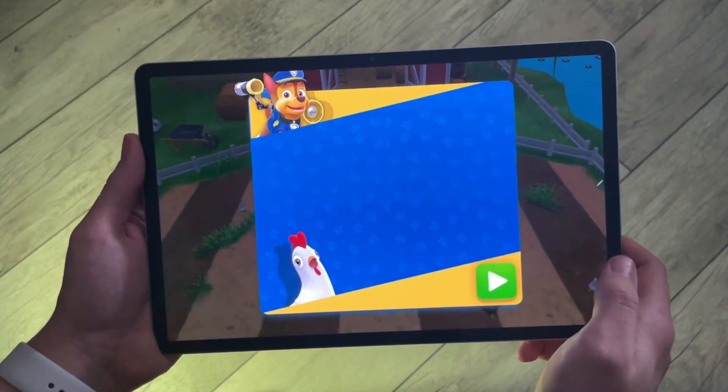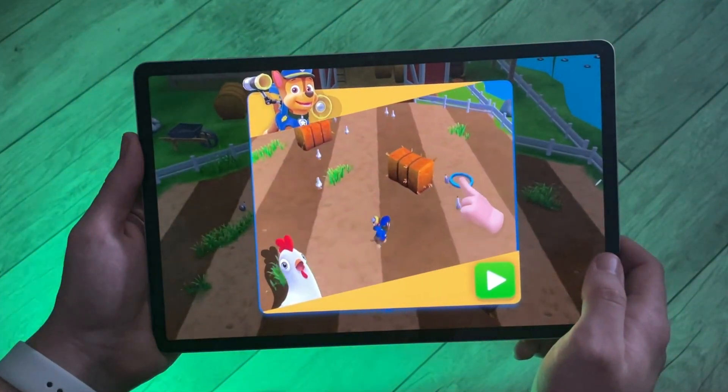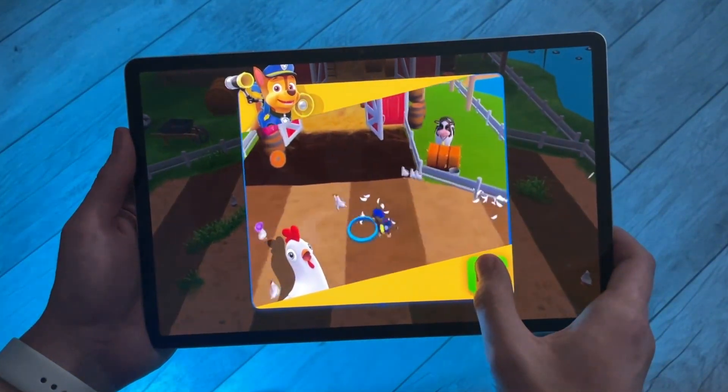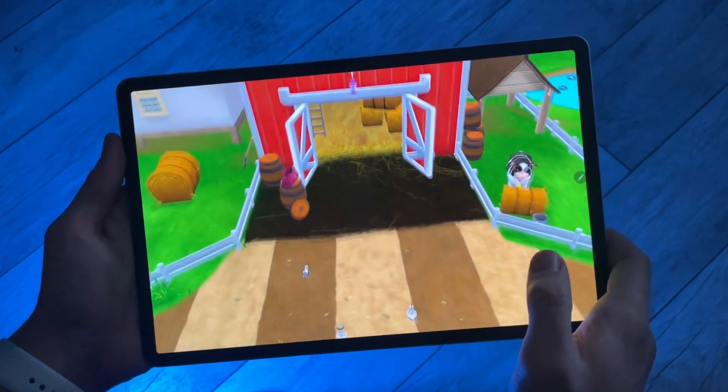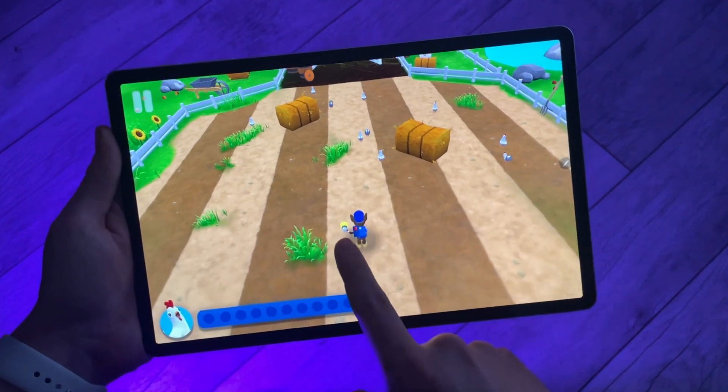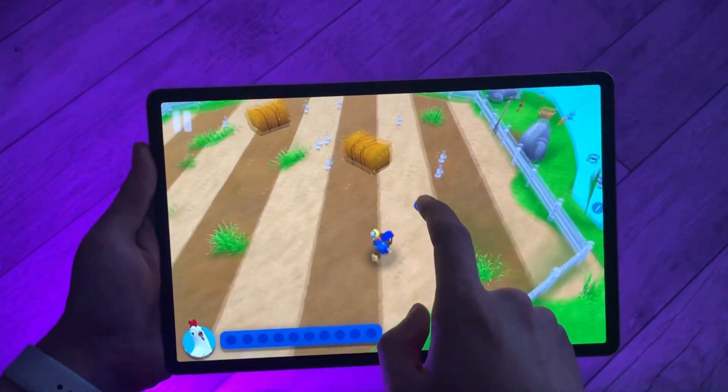Chase in! Cluck, cluck, run amok! Tap on the screen to move Chase around the field! When Chase gets close, the chickens will move away from him! This is the chicken coop! Find all the chickens and bring them back to the coop! Don't worry if they split up! You can go back and get them later!